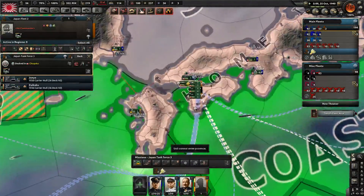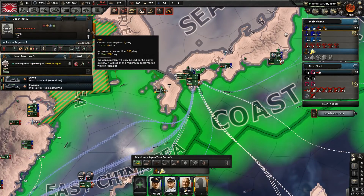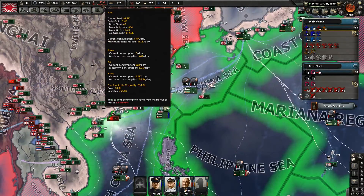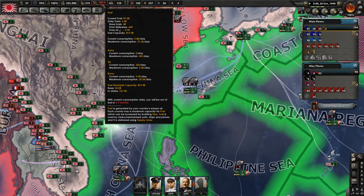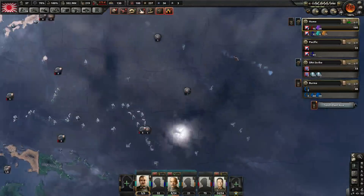You guys are now docked. You can start doing some exercises. How much fuel do you actually use? 950. These two carriers use more fuel than all my freaking refineries produce. That is crazy. We don't have very good refinery technology, admittedly.